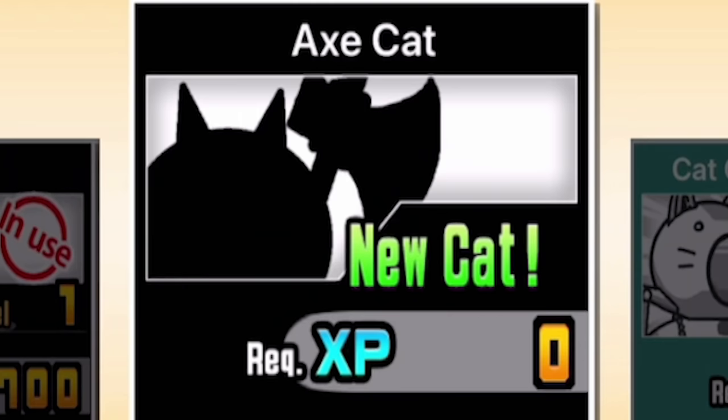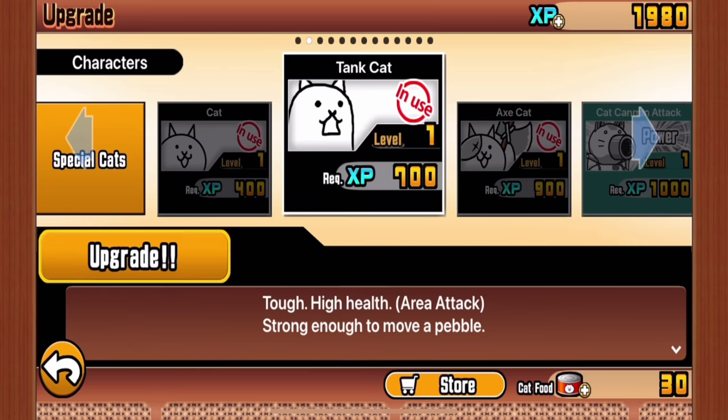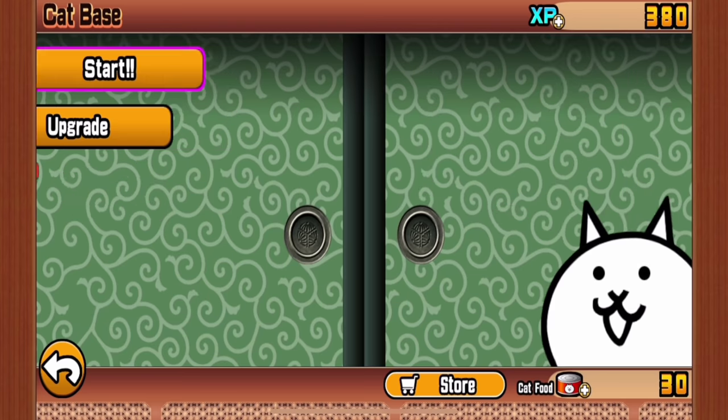1,680 experience, and that means I've unlocked Axe Cat. With our experience, let's get cat production speed, and also more money increased. Every time we kill something, we get more money for more cats. Let's upgrade Axe Cat, because I assume it's good because it's new, and then Tank Cat. This is just the beginning.